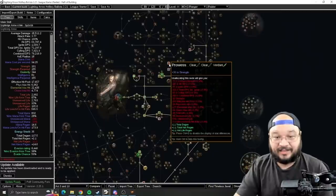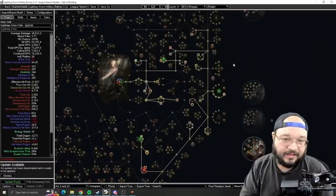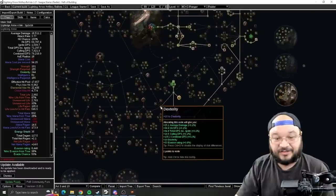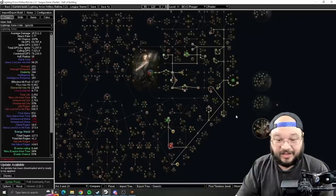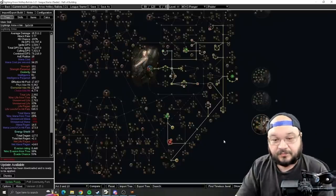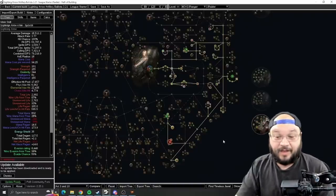Going into Act 8, I finish off the spell suppression nodes, take Primeval nodes and an extra life node. The precision accuracy nodes go in as needed — put in the precision nodes, then go to Innervate, then the damage, and start scaling upward. Take the strength and int nodes as you need them. There are extra strength and int nodes near Precise Techniques and the life and mana leech cluster. By Act 9 I start refining and cleaning up the tree.